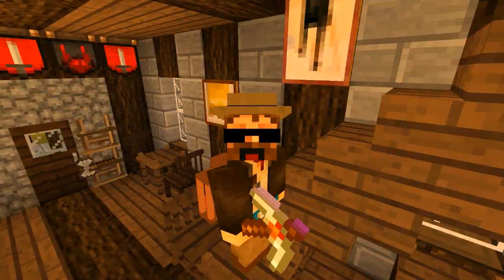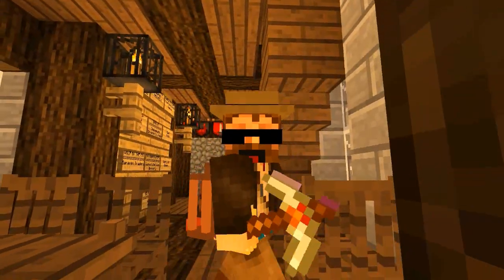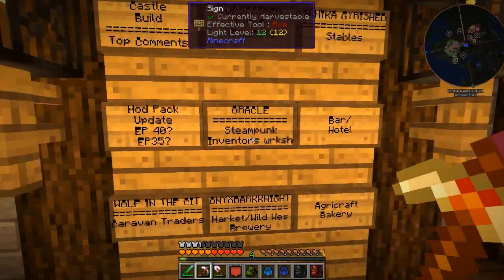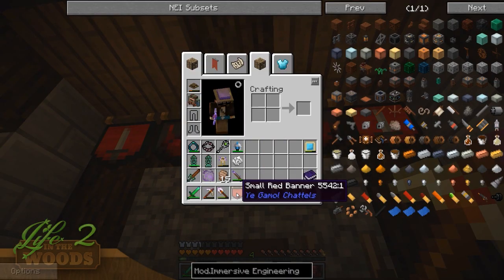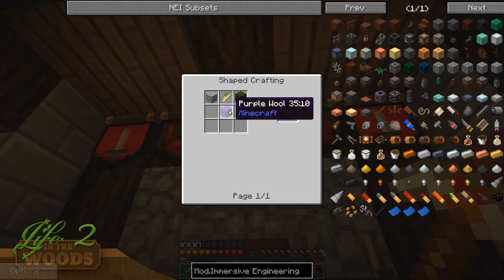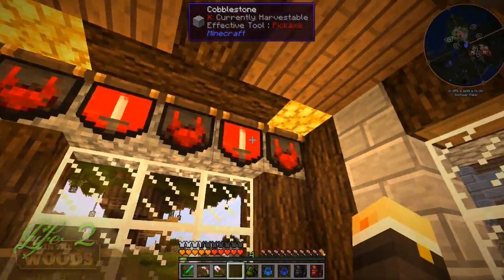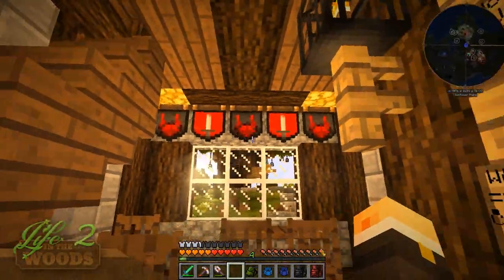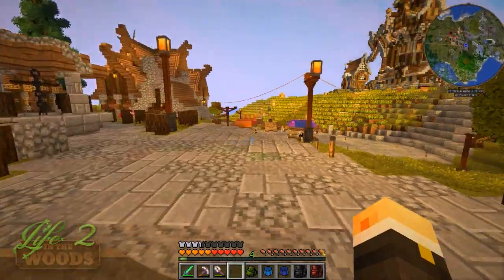What's going on guys, this is Aaron and we're back playing some more Life in the Woods. We're breaking stuff, starting off wrong already. For those of you guys that wanted to know what these little guys are right here - they're from the YeGamolChattels mod and they're just small little red banners. If you go over them, all you gotta do is this and they're super simple to make - just some wool and a stick. You get two of those and you can do whatever color you want. There's no specific way to change the pattern they have so you're kind of just stuck with them, but they look perfect right?